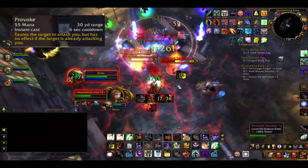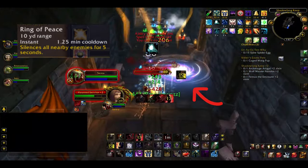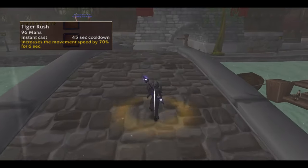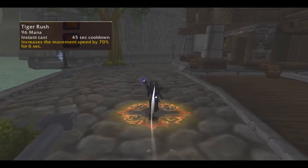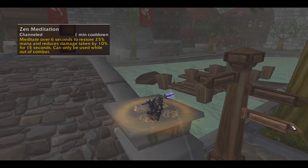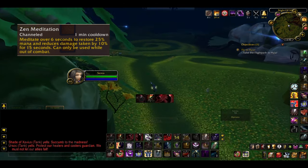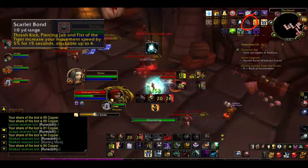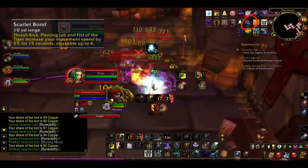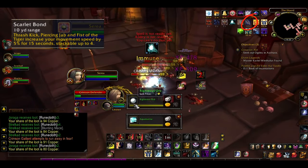Provoke is your basic taunt on a 30 yard range. Ring of Peace puts down a sigil on the floor which silences all nearby enemies for 5 seconds on a 1.25 minute cooldown. Tiger Rush increases your movement speed by 70% for 6 seconds, a basic sprint with a low cooldown of 45 seconds. Zen Meditation is a channeled ability which restores 25% of your mana over 6 seconds and reduces damage taken by 10% for 15 seconds — usable only out of combat. Scarlet Bond is a passive ability which makes Piercing Jab, Trash Kick, and Fist of the Tiger increase your movement speed by 5% for 15 seconds, stacking up to 4 times, basically giving you a 20% movement speed at all times in combat.